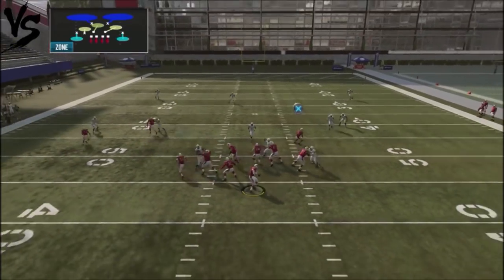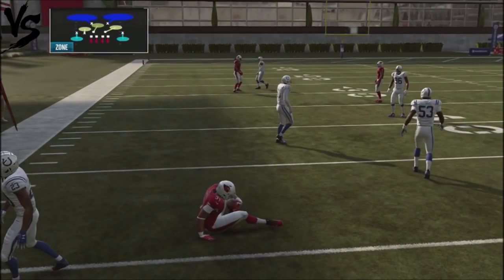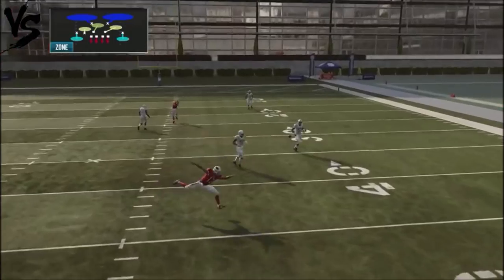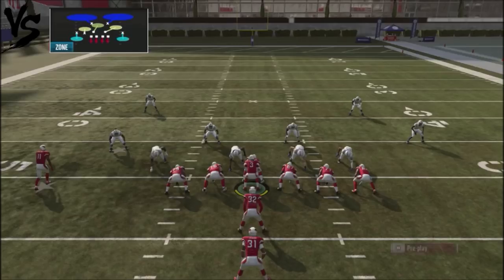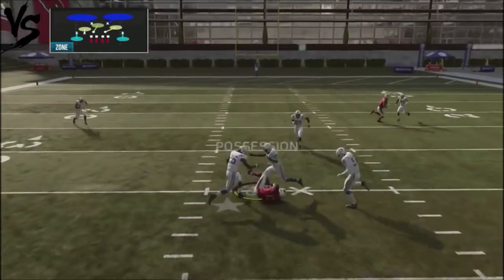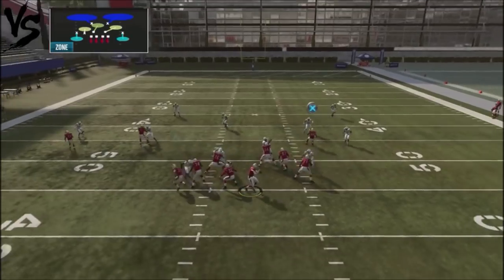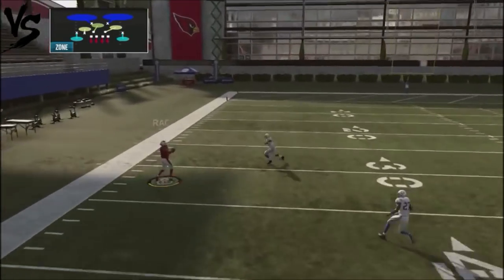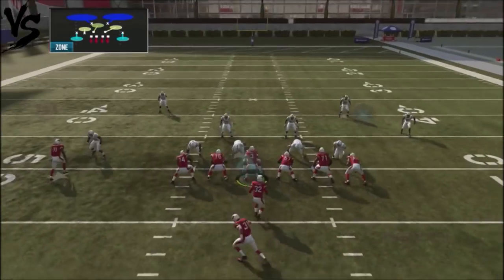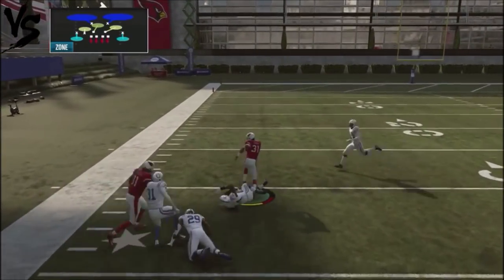Against a guy that runs a lot of cover two, what you're going to be looking for is the flat route by the running back. But it's not really designed to pick up a lot of yards because the slant route takes a while to get past the coverages, and sometimes you'll get a block shade from his defensive line. You really can't wait for this route to develop too much. If he's not sending the blitz and is just spamming coverage, you want to look to the flat. If the flat comes down, you're going to hit the corner. I would not use this play too much against cover two spammers because you're going to have to check it down to the running back, and there are always going to be defenders in the area.